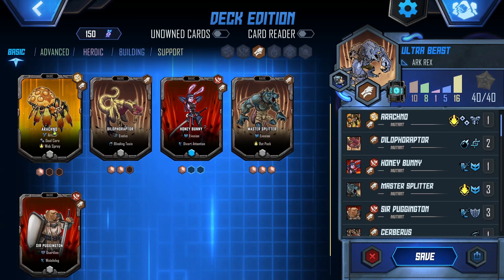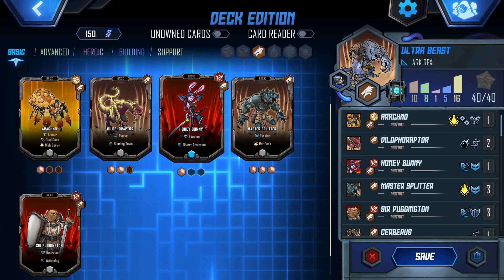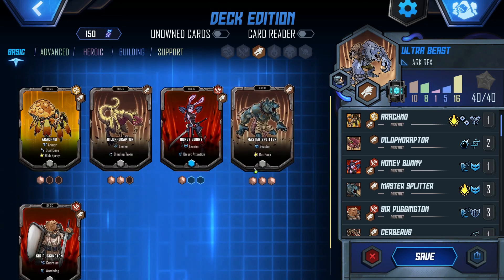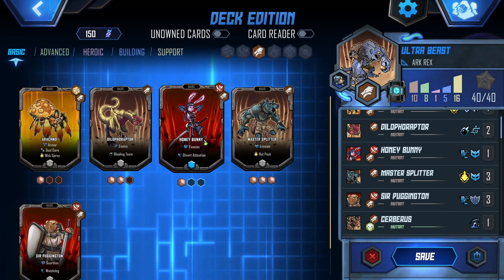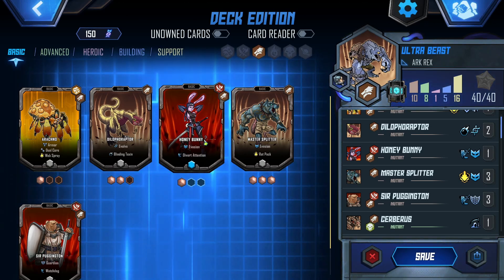Dilophiraptor has impressed me greatly. Arachna was not bad — wasn't great. Honey Bunny, we never really saw it do much. Master Splitter was far better than I could have thought, once it got high enough for Rat Pack to do lots of damage. So Honey Bunny — I feel like I don't really need it.